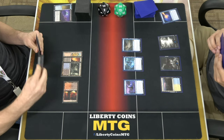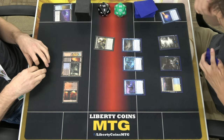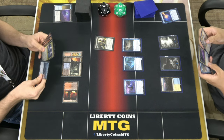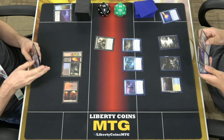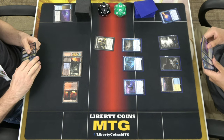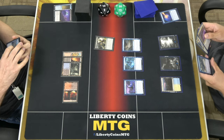I'm going to cast Fatal Push on the Phantom. Destroy target. I can play something right now to counter that, right? Instant speed. Yep.